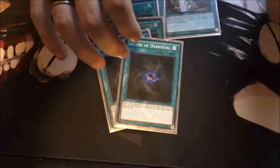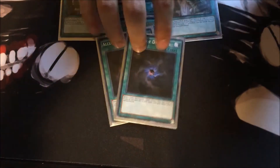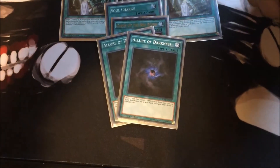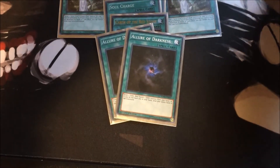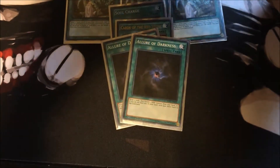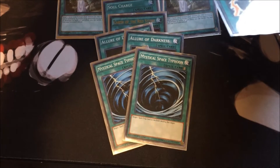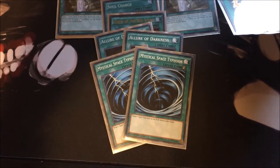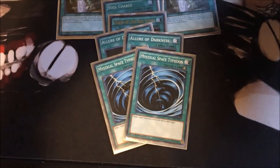Allure of Darkness can either win you games or screw you over big time, but it's really good — you get to draw two cards, but you have to banish a Red-Eyes, which isn't ideal. I play two MST; I might put in two Twin Twisters but I like this for now.